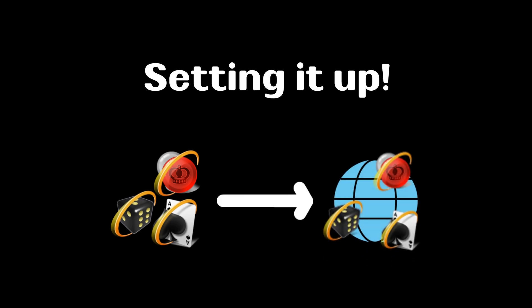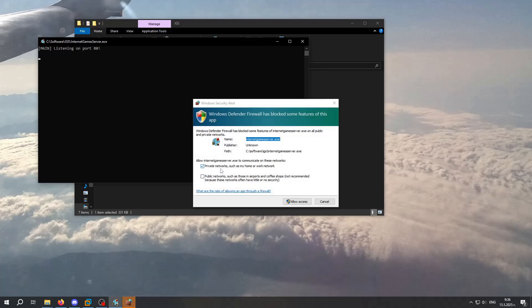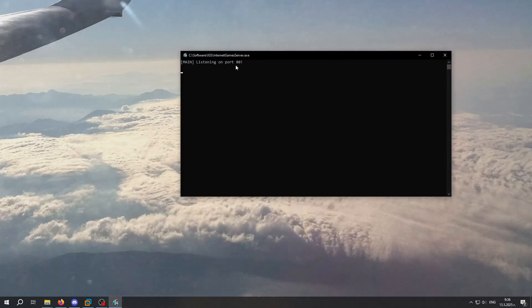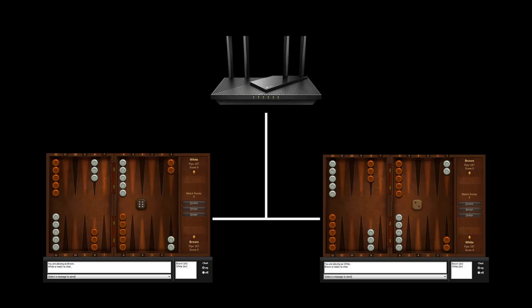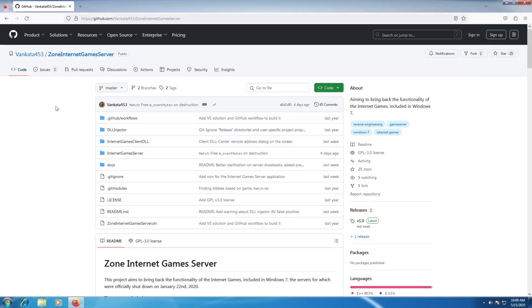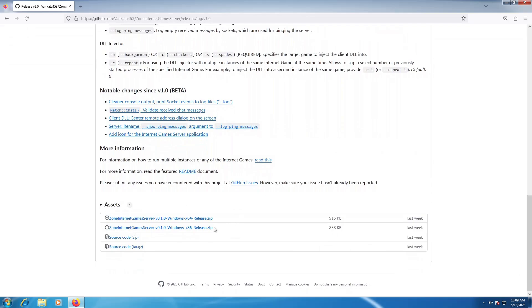Here is an overview of the steps you should take to connect an internet game to an internet game server. First, ensure that you have access to such a custom internet game server, either on your local machine (localhost), your local network, or via the internet. If you're simply a user who wants to play the games, keep in mind that at the moment the easiest and safest way to play is with people on your local network, as no public hosts exist yet. Go to the GitHub page of the project, linked in the description, and navigate to Releases. From the latest release, under Assets, download the archive for your architecture — x64 or x86.